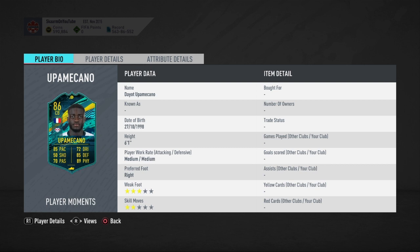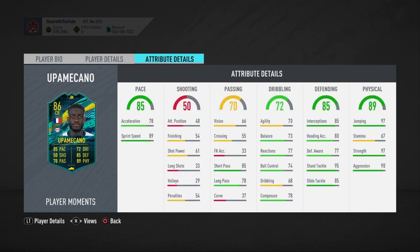He has medium-medium work rates, right-footed, 3-star 2-star. I prefer high defensive work rates but this will still be fine as a medium-medium. I would probably recommend you guys put in anchor chemistry style — that way you can boost the physical, defending, and pace all together.